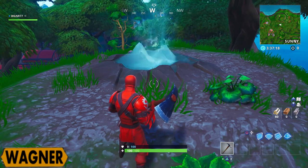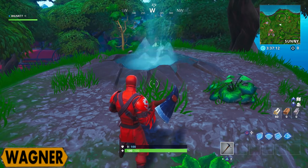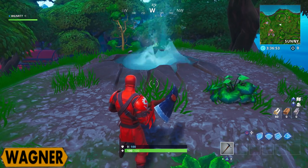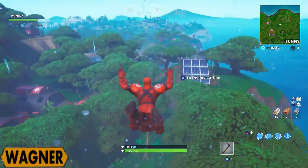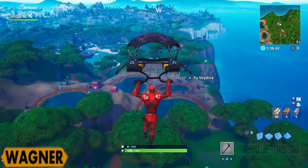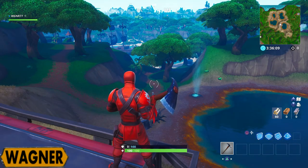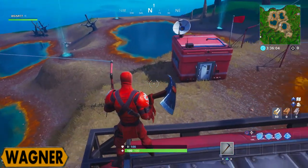And then we have this volcano vent right here — you have to use one of them in five different matches to get another challenge done, which means another five stars for your battle pass. This is a really cool way to rotate around the island; unfortunately I think it's only in the new jungle area. You can deploy your glider again — I think it is automatically redeployed. If you don't find any of them in the jungle area, we also have this area with the four legs; there are a lot of them right here. Just use one of them in five different matches and you're good.